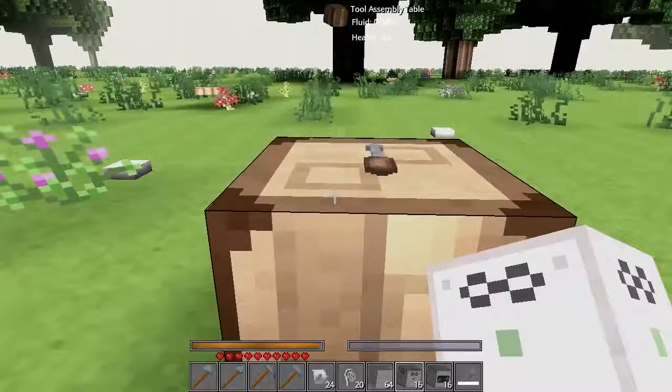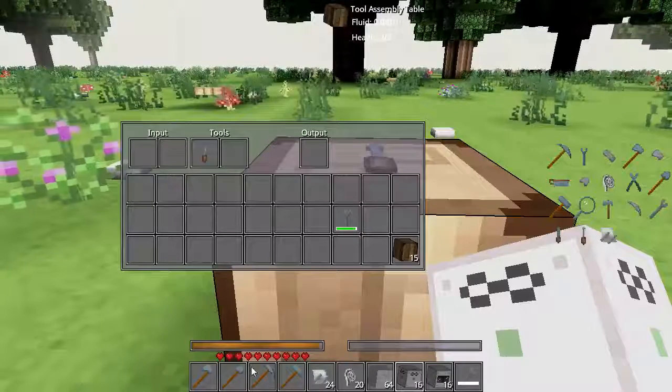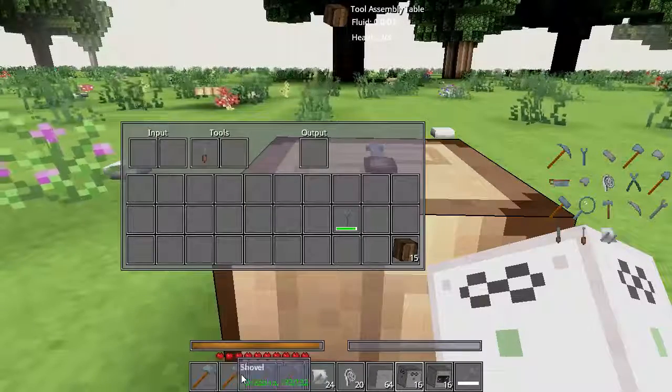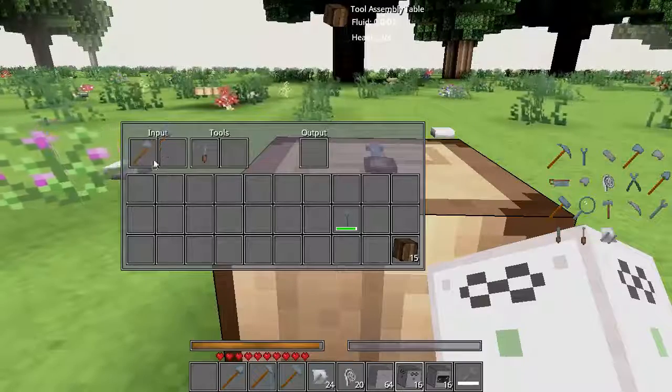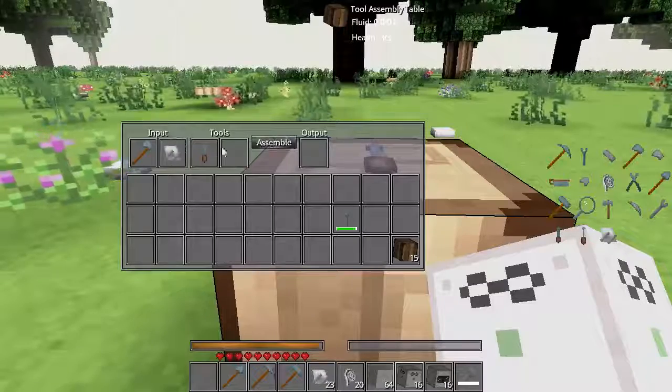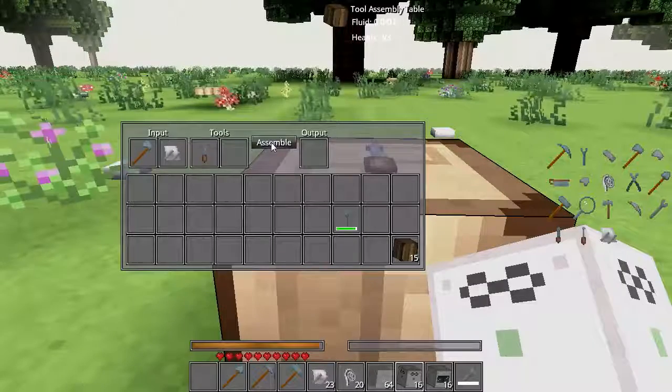In order to use this, you bring up your tool assembly table, you get yourself a screwdriver, and then for this demonstration, we're going to take our axe, we're going to also take a tool extension, plunk it in there, and we're going to craft it together.